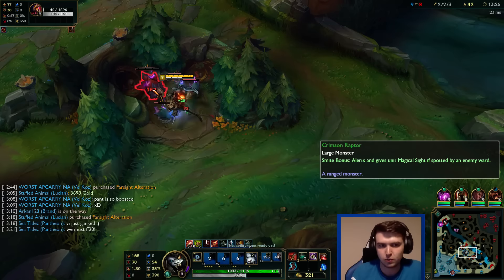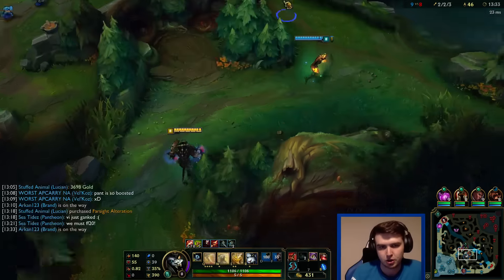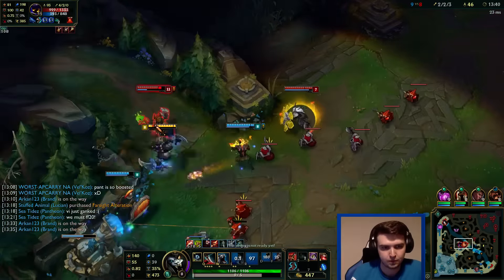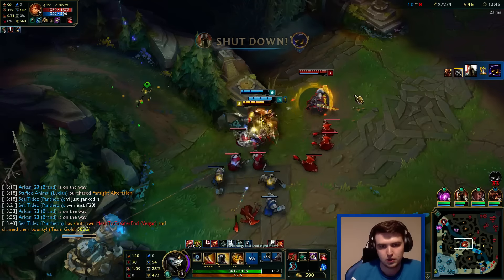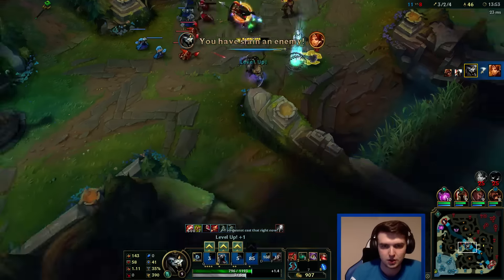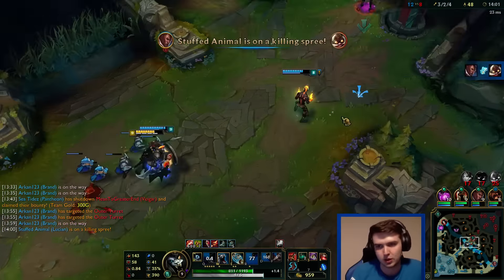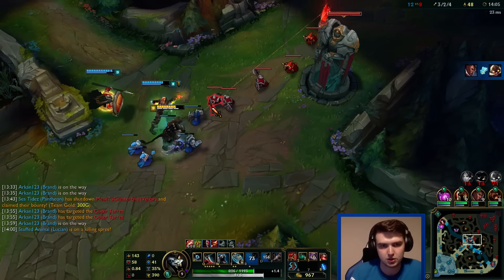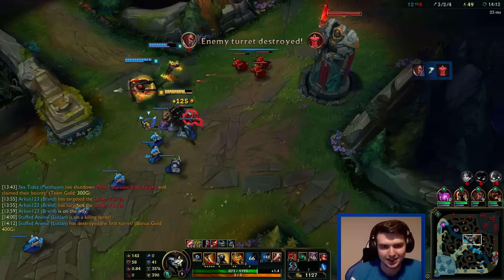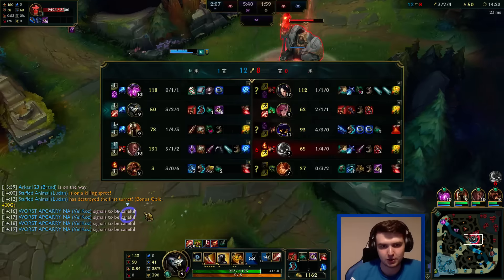I feel like I can just avoid Vi and still do fine. I'm going to spend all my ults mid now and try to kill this Veigar. I'm afraid though of just going near and getting blown up — this is why I haven't ganked before, because if I go and he ults me I'll probably die. We got Caulfield's Warhammer which gives us 10% cooldown reduction and we're about to hit level 6.